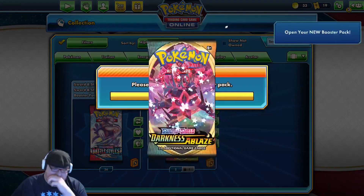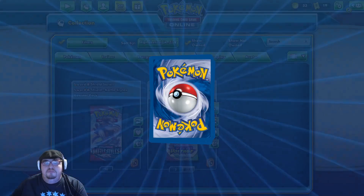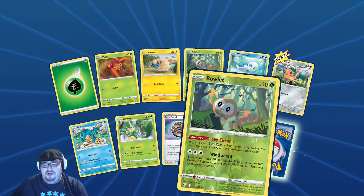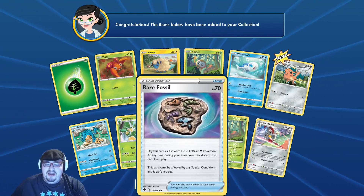Alright let's go Darkness Ablaze. Oh I like that Rillaboom. Oh, a reverse Rillaboom! And an Stoutland for a rare.